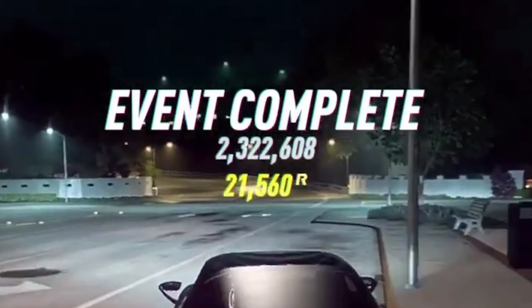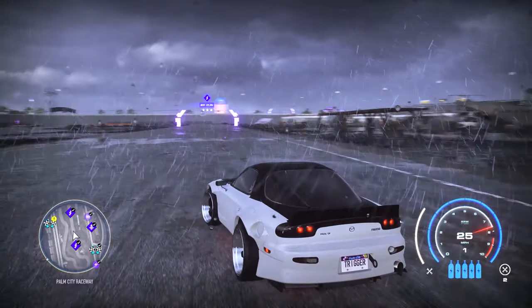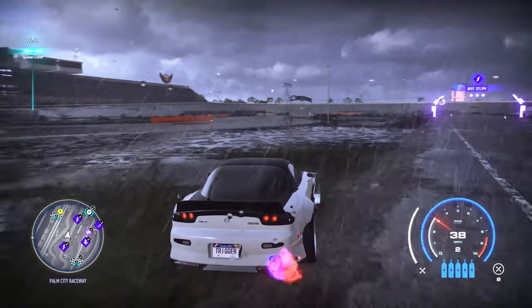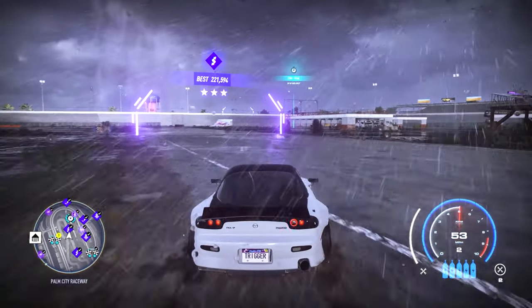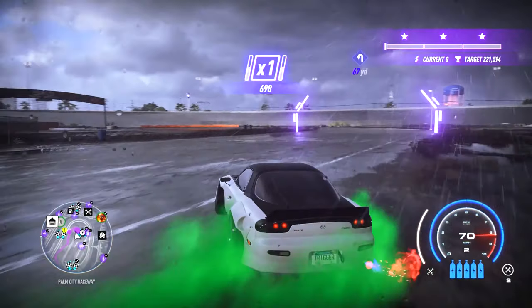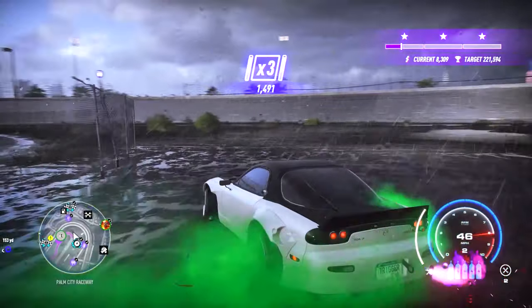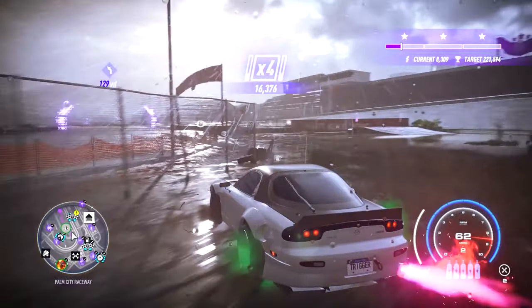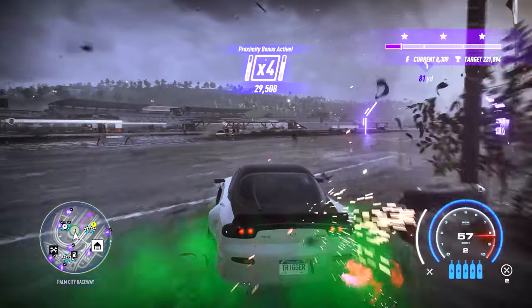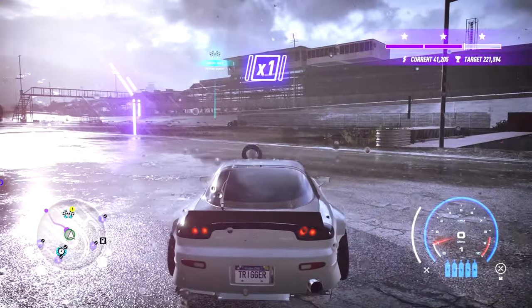I really implore you to go follow and subscribe to his YouTube channel — the guy is absolutely amazing at drifting. For these top 5 cars, I will have a Pro build courtesy of Pavels and a beginner build that I personally use. The Pro build is meant for manual transmission settings and is harder to control, but more rewarding with points. The beginner build is meant for automatic transmission and is easier to control, but does not reward as many points.